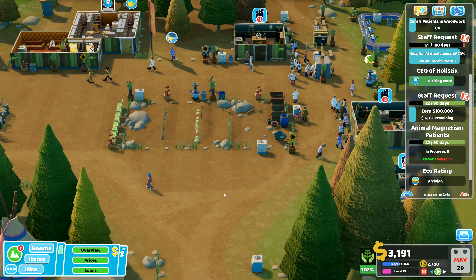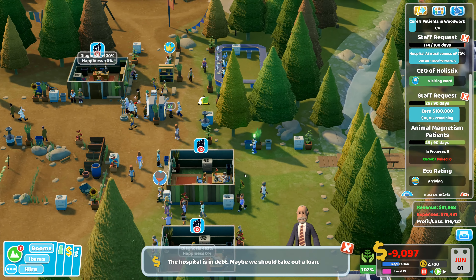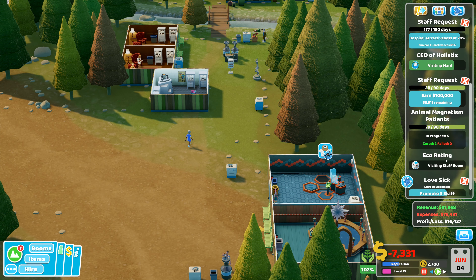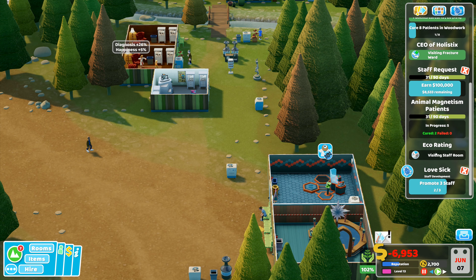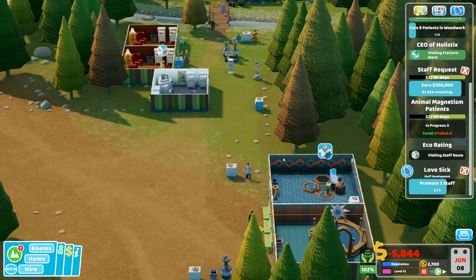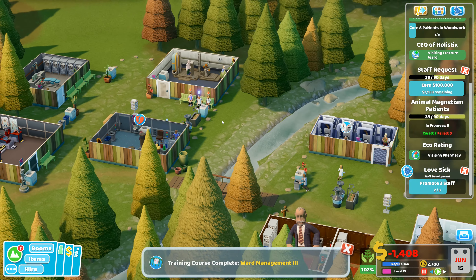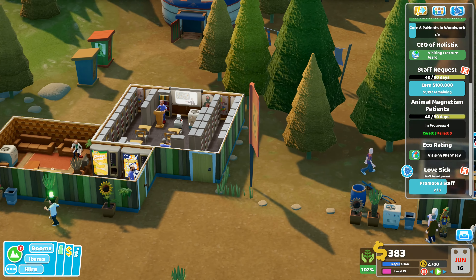If we can start repaying the loans that would be fantastic — going to allow our money to come up a bit. Hospital is in debt, no surprises there. Staff request — earn 100,000 — we've just got 8,000 remaining. Staff challenge hospital attractiveness failed. Well, we didn't do quite so well on that one, but the money earning is actually working. Only three grand left to do.